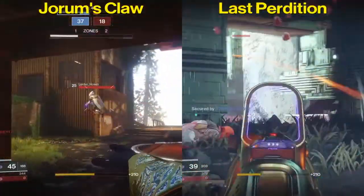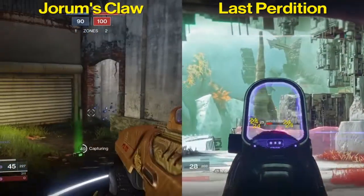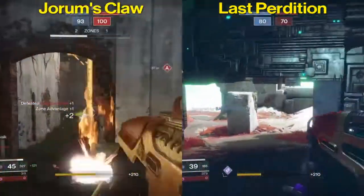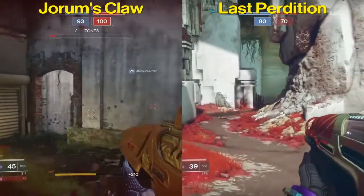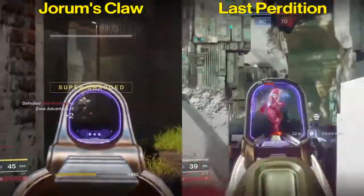One thing to note: Joram's Claw is an Iron Banner weapon. If you want to get it, you have to obtain it through the Iron Banner, which is actually happening this week. It's a rarer gun, so if you're choosing between these two and want the more rare option, stick with Joram's Claw. Last Perdition drops fairly often, so you could easily get that one back.